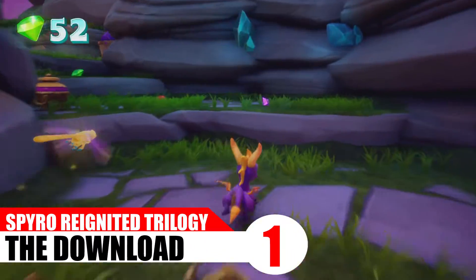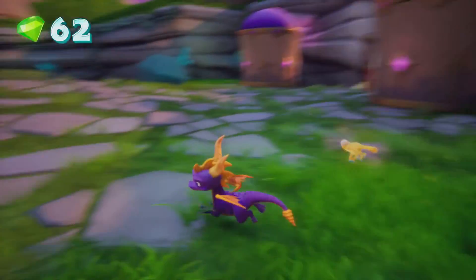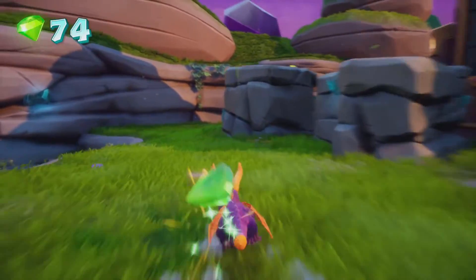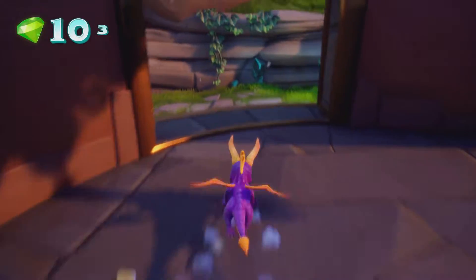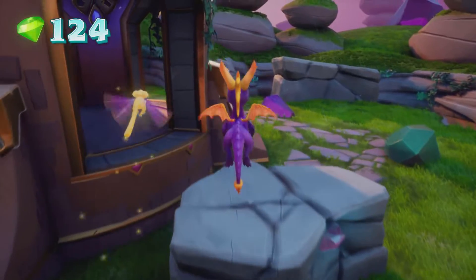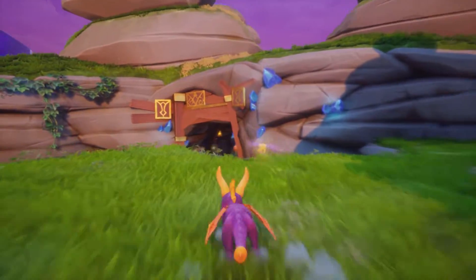If you're unaware of the day one download situation, I'll quickly explain the basics. Unlike most games, and certainly sibling the Crash N-Sane Trilogy, there was so much content in the Reignited Trilogy — the original file size was nearly 70 gigabytes on PS4 — that Activision and Toys for Bob literally couldn't fit the whole game on the standard 50 gigabyte Blu-ray disc the Xbox One and PS4 use. Instead, only the first game, Spyro the Dragon, was included on disc; Ripto's Rage and Year of the Dragon were not, so to play the whole trilogy you had to download 20 gigabytes, requiring an internet connection.